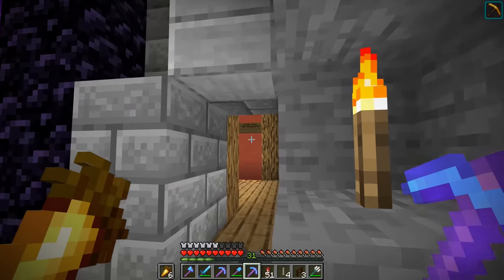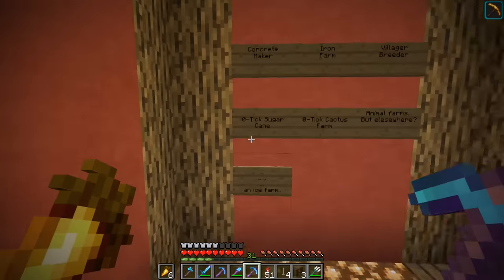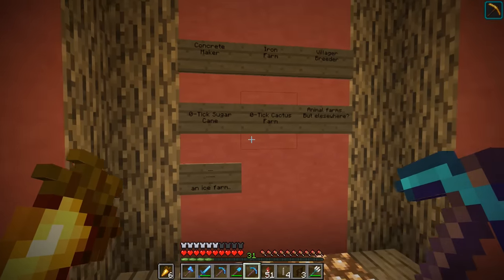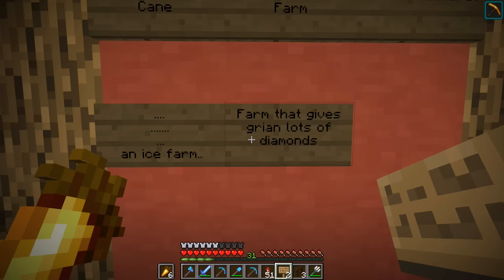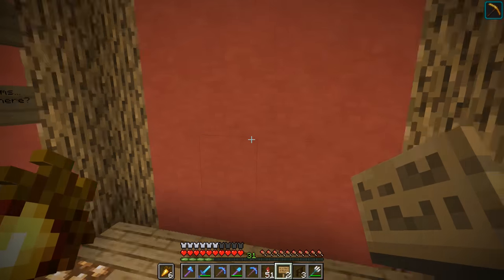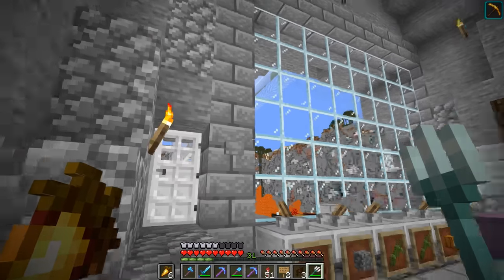What is in here? Ooh, Mumbojumbo plans — he's got a little table here. Concrete maker, iron farm, villager breeder, zero ticks, sugar cane — this is just his farm. Maybe we should add our own in here: 'farm that gives Grian lots of diamonds.' That seems like a really good plan to add to that list. So as long as he follows his own plan, we should be fine.